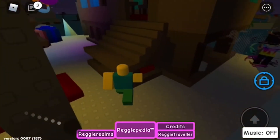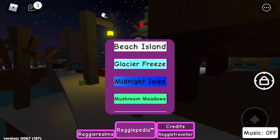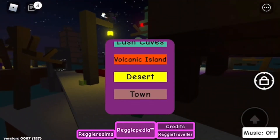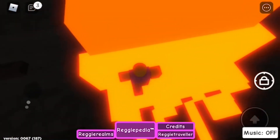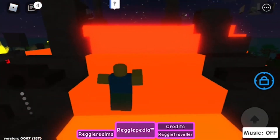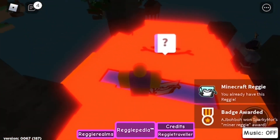And then you want to go — you see this? Bucket. You want to tap it, and then you want to go back to Volcano. And then just touch it.